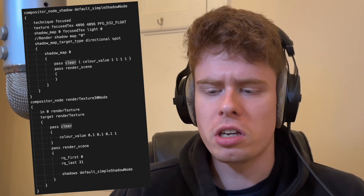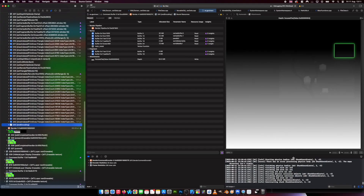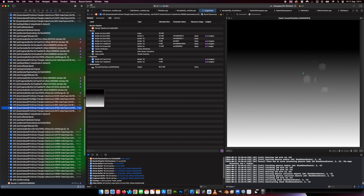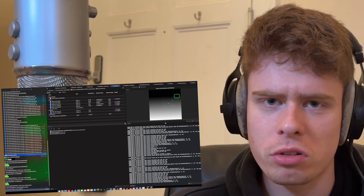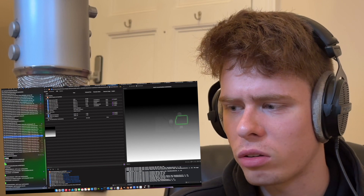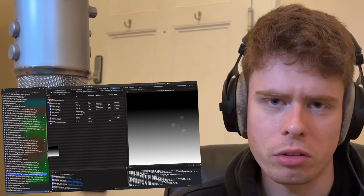I modified my compositor file in the appropriate way to get it to start rendering the shadow map, and then if we check inside the graphics debugger, we can actually see what the shadow map looks like. It's really just a simple depth map, but that's all we need to tell which bits are in shadow. Obviously you can cut lots of corners when rendering this — you don't have to texture things or apply pixel shaders to them, and you can use lower resolution models. I don't do any of that here, but you can.